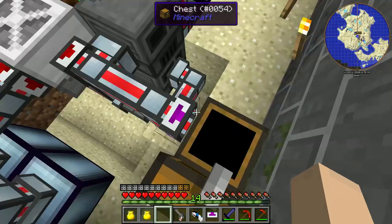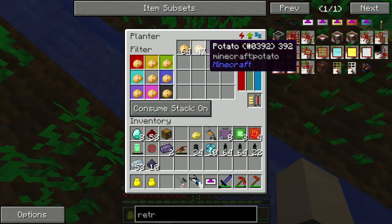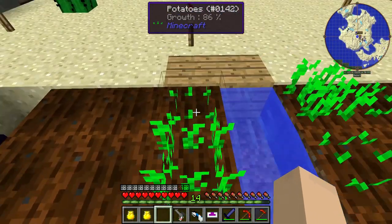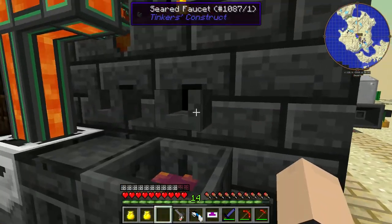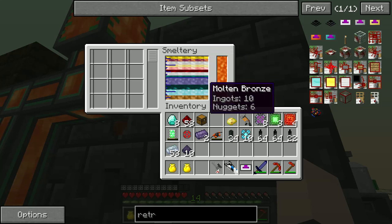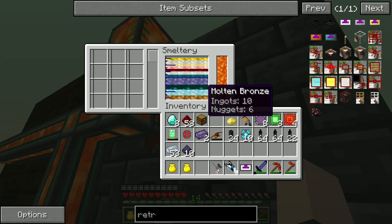It should work like a functional, normal farm. We have multiple obsidian here. We got bronze. This should be enough to finish this. Next we're gonna get bronze because that's what we need right now. We have plenty of steel — we always have plenty of steel. Steel be with you.